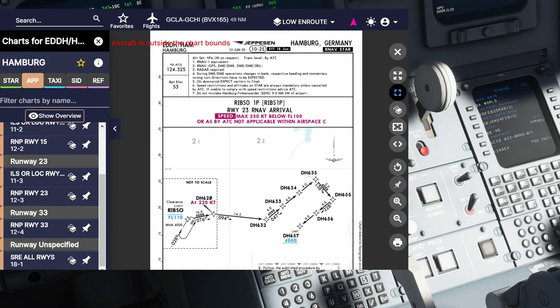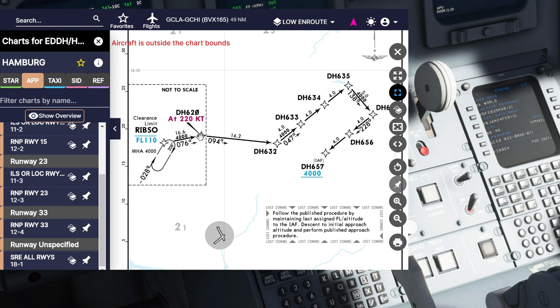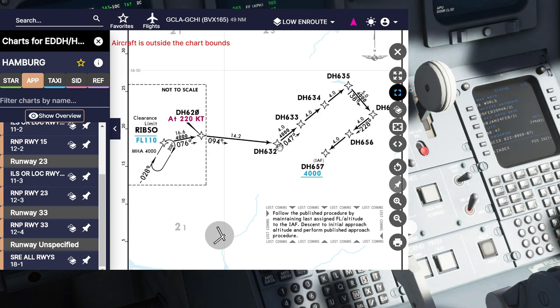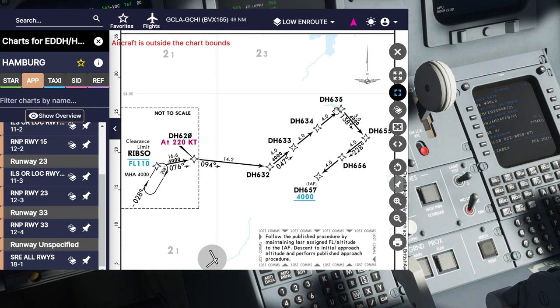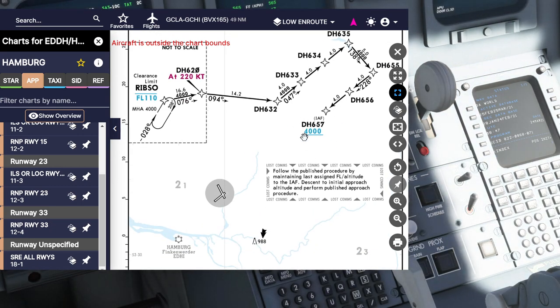On Navigraph: from Whiskey Sierra November we reach RIBSO where we have to be at or below flight level 110. We then turn right with a speed constraint of 220 knots to Delta Hotel 620, flying a heading of 094 degrees before doing an extended downwind leg and some vectoring turns to form the ILS approach from Delta Hotel 657.